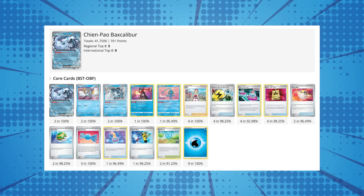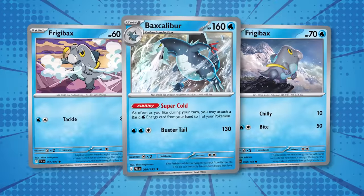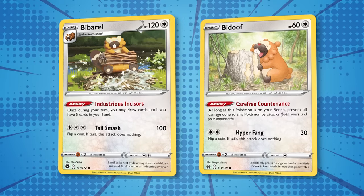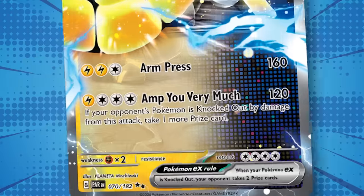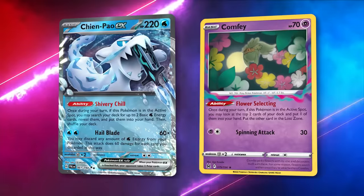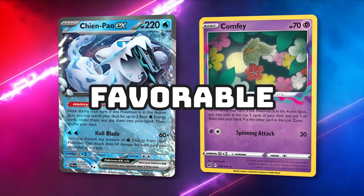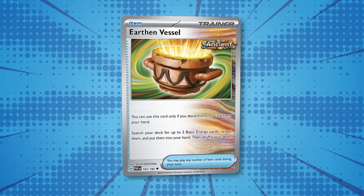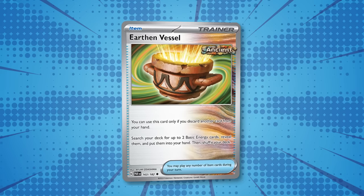This decklist builds off of previously successful Chi-Pal EX decklists, playing three Chi-Pal EX, a 3-0-2 line of Baxcalibur with three Rare Candy for evolving, and a 2-2 line of Biberal for that Industrious Incisors ability to keep your hand refilled turn after turn. We're playing Iron Hands EX for the Amp You Very Much attack, which does 120 damage and takes an extra prize card when it knocks a Pokémon out. Since Iron Hands EX needs Lightning Energy, the deck plays two Lightning Energy and one new Earthen Vessel item card, which can search out two Waters, two Lightning, or one of each — a very diverse energy searching card.